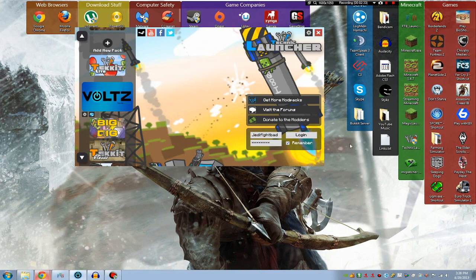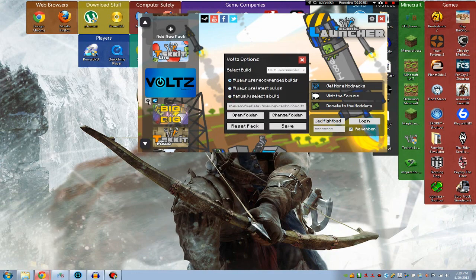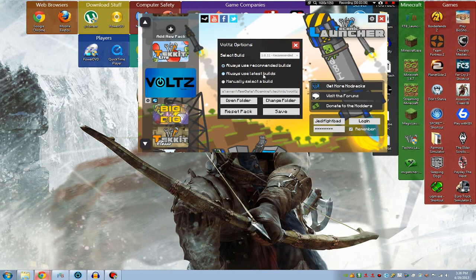Now, the one thing I want to say: a lot of people have been having problems with Volts not completely downloading the pack, or when you log into Volts the mods will be gone and it'll just be vanilla. There are all these things that keep happening. When anything goes wrong, you click on the little settings button underneath the mod pack that you want to change. Here there are a lot of different options. You can use the recommended build, which I would always say you do. I wouldn't ever use the latest build for a single player world because it's going to be unstable.